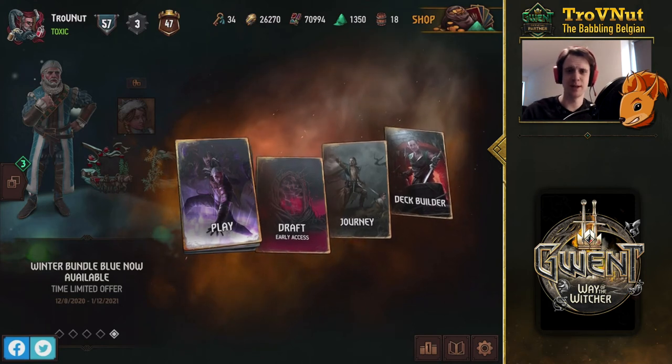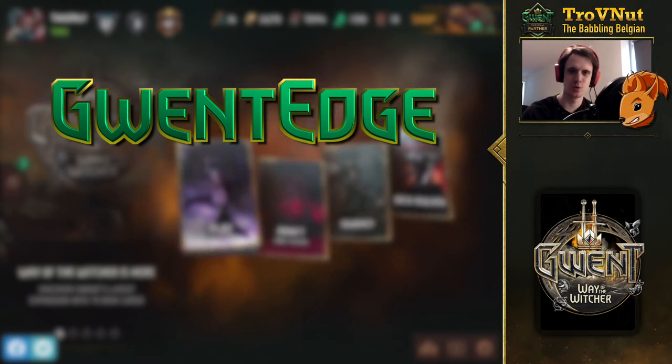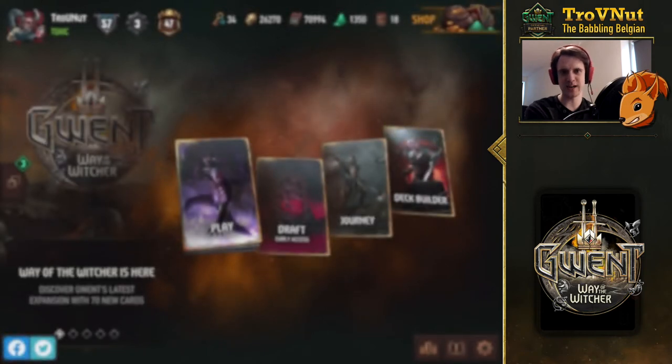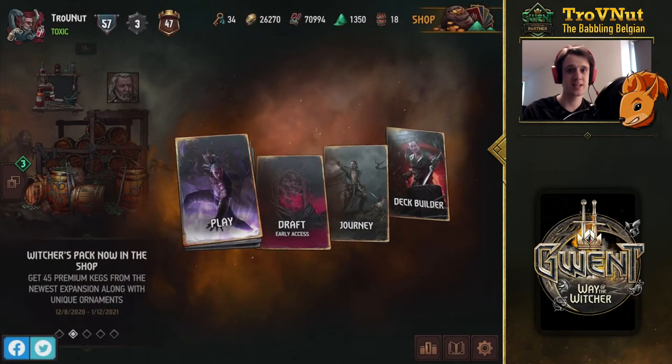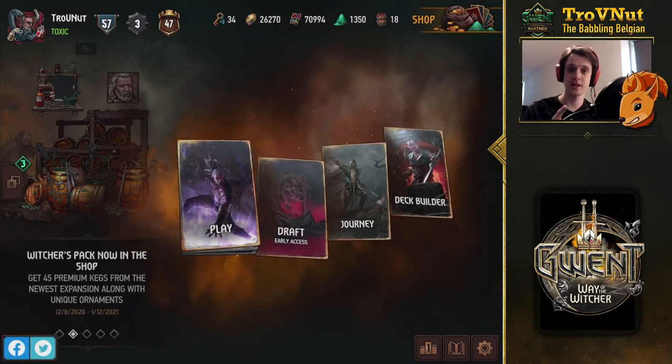Hey, what's up everybody, my name is Trofian, the Battling Belgian, and welcome back to Gwent Edge where we talk about — well, this week at least — the new cards in the Way of the Witcher expansion. We just covered all six factions, so what's left? Well, the 10 neutral cards that have been added. So let's dive straight into those.